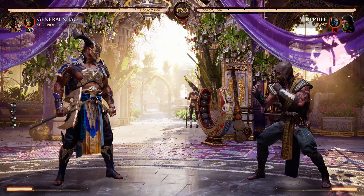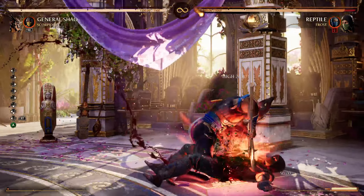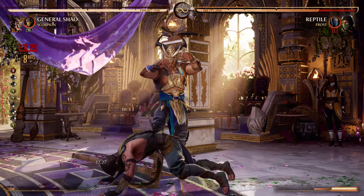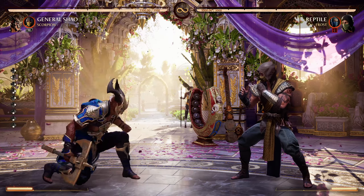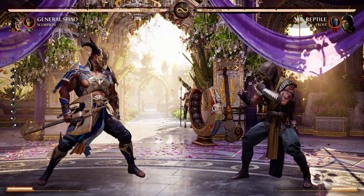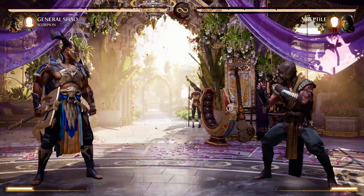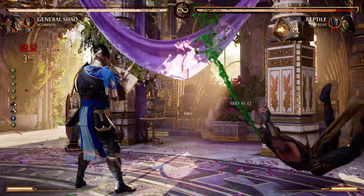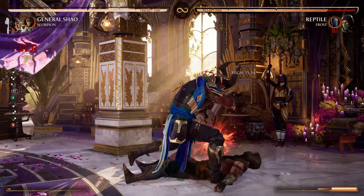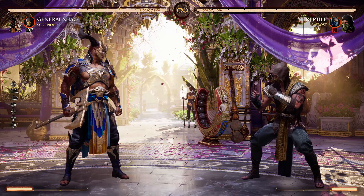Welcome back to another Mortal Kombat 1 video. This is going to be a tutorial for General Shao — pretty much basic stuff that you can do with him, some combat potentials. This will be optimized depending on your cameo; we're going to be using Scorpion today. Go ahead and drop a like, let me know in the comments which other character you'd like to see, share, subscribe.